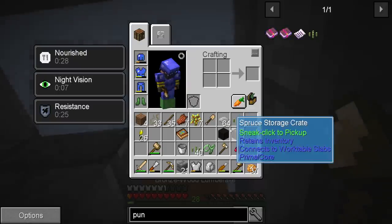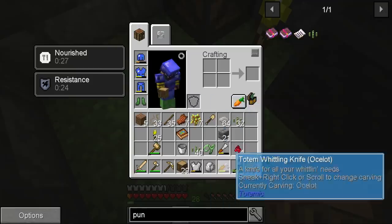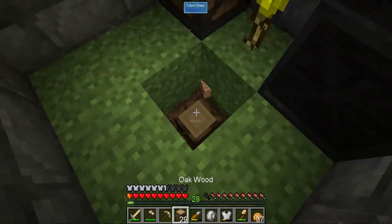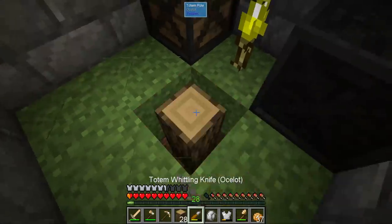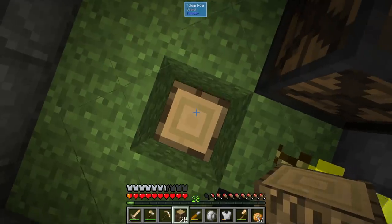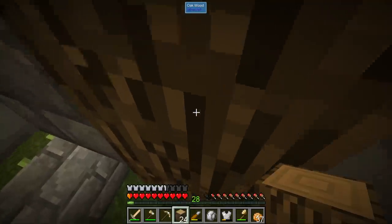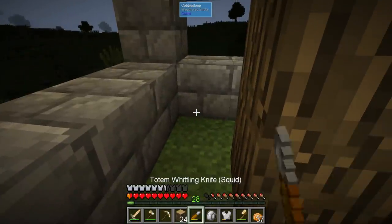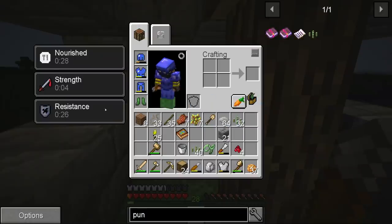I probably want to rebuild this entire thing. Let's go down two blocks and make a proper totem pole base. I definitely want an ocelot — the ocelot will prevent creepers from blowing things up, which is perfect in case I get shot by a skeleton. You can make the totem poles six tall.